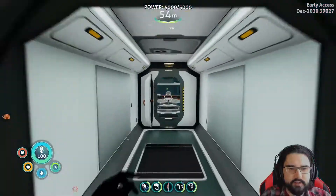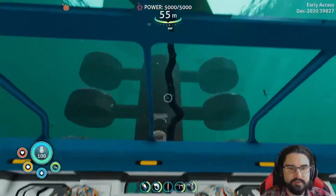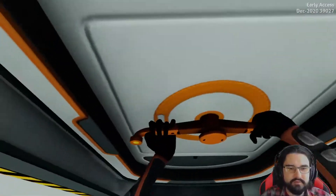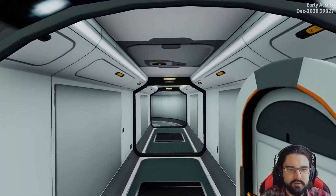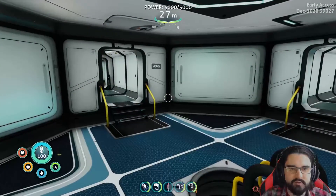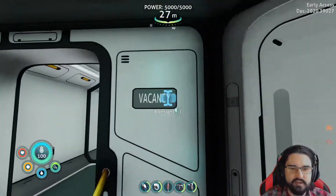Alright, so I think I have everything. Here is the lobby to the residency — let's head on up to the top floor. The penthouse. All the way to the top, please. Alright, so we got some vacant lots here. We're gonna put in our new resident here.